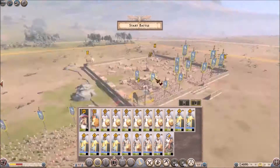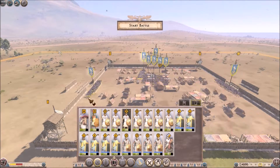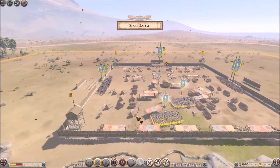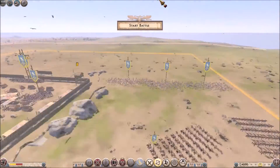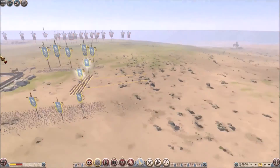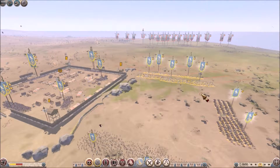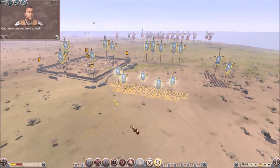I'm going to go ahead and set the battlements around the area. We're going to go ahead and set a few of the guys outside. And this is how I usually set up a fort battle — usually with some guys outside and with some guys on the inside of the actual fort.